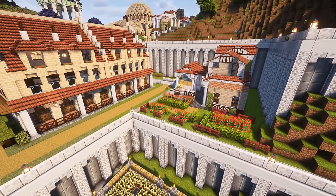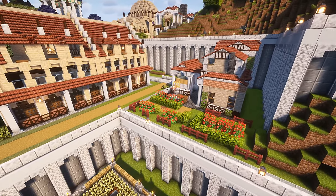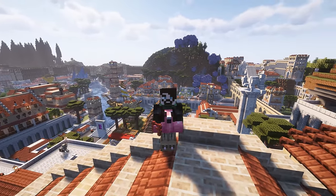Honestly, having another builder's hut over on this side of the colony is going to be good. It brings our total builders now to 5, which is a lot of builders. Let's jump in and get started with the cathedral.